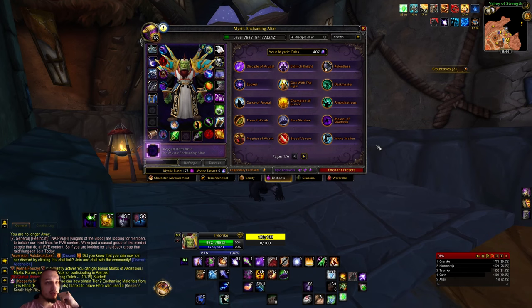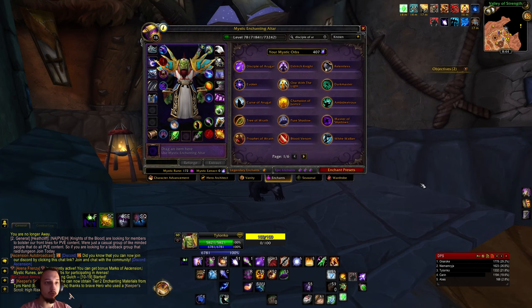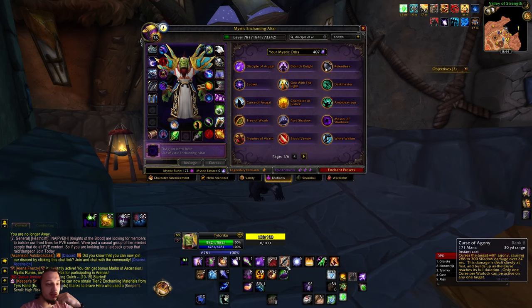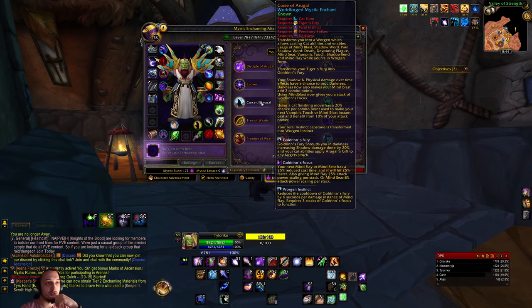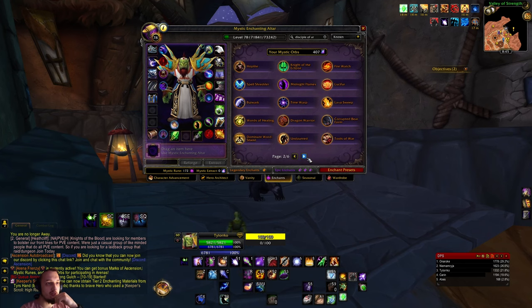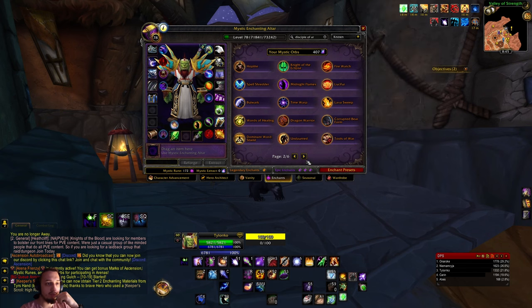Alright, so that was a little bit about the Disciple of Argul - pretty fun so far. I definitely like how I can just spam Shadow Bolt and not worry about waiting for cooldowns, rage, or energy. It's interesting how the core abilities work together with the debuffs and DOTs, and the rotation is pretty cool. Definitely interested in the other oracle class - the Shadow Tiger - and a couple other ones I'm looking at. Maybe try out a tank or healer soon. Don't forget to leave suggestions for which ones you'd like to see, and like and subscribe - we'll catch you in the next video!